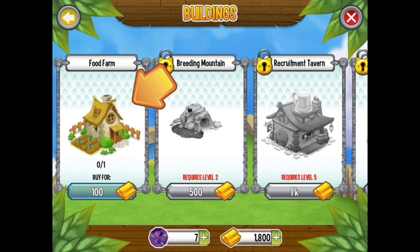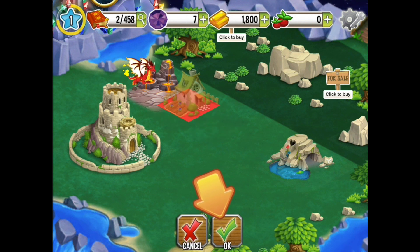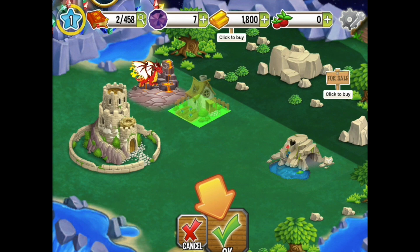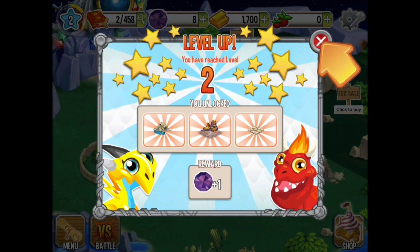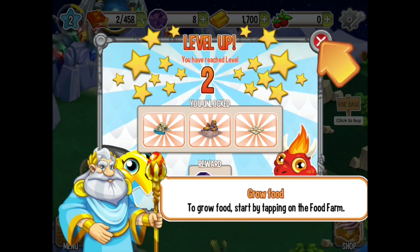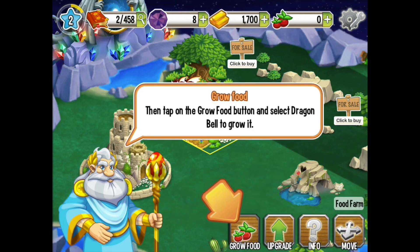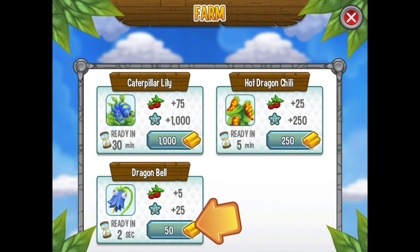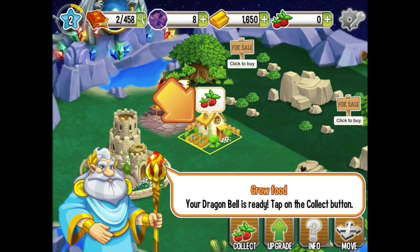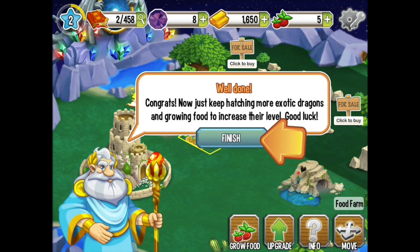Let's build a building. Make a nice farm so we can grow food to feed these buggers, because they're always hungry. Woo-hoo, we've leveled up! Huzzah! We unlocked a bunch of goodies. Now we can start growing food by tapping on the farm. Let's grow food — ready in two seconds. That's rather quick. I think that's just for this tutorial, of course. Your dragon bell is ready — tap on the collect button. And we get some more goodies.